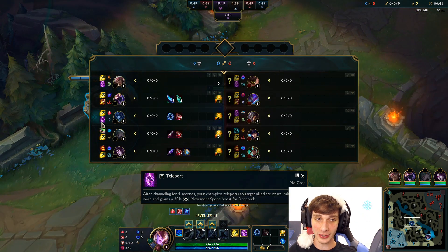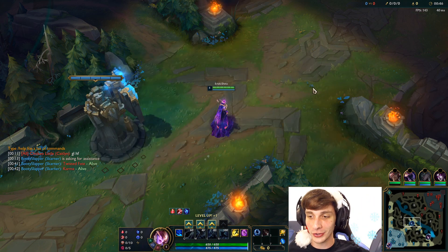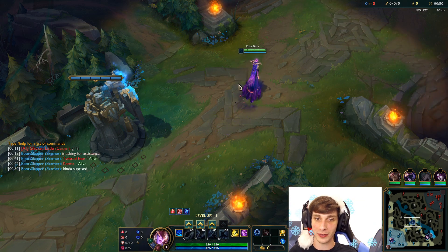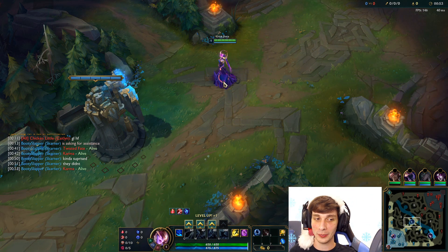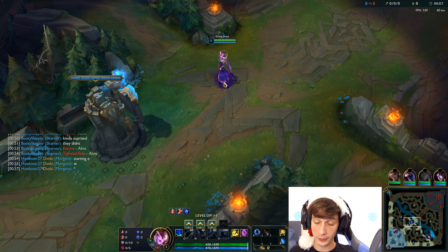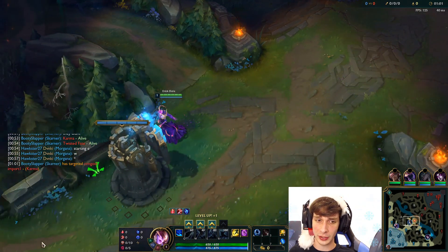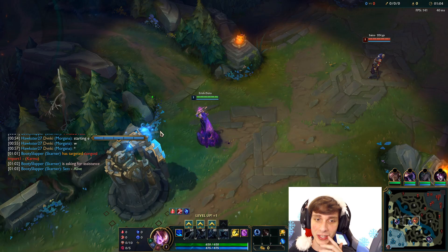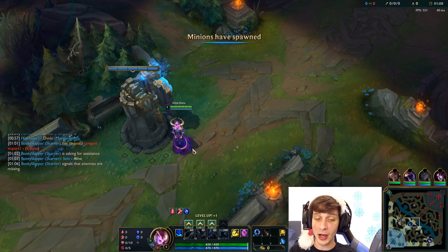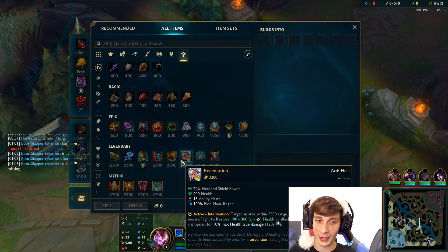We are playing Lissandra with a Skarner jungler, their jungler is Kha'Zix, and we're laning against Twisted Fate. I think Lissandra is pretty decent right now — more of a counterpick, although I blind picked her this game. She's really good into champions like LeBlanc and Fizz, and other champions that are strong in the meta right now, because I'd say the meta is pretty assassin heavy. So if you want to learn Lissandra, now is a pretty good time.